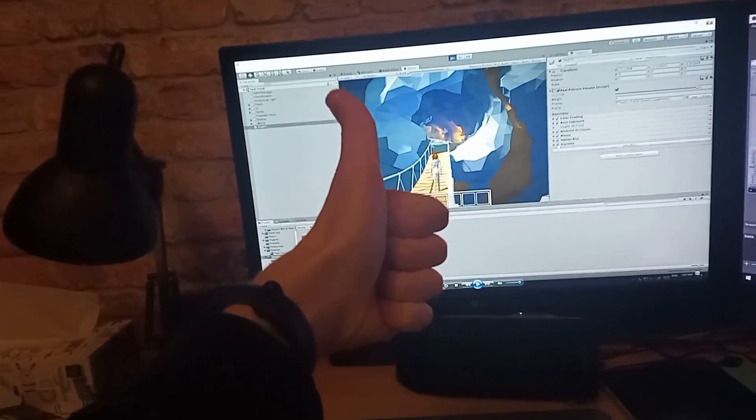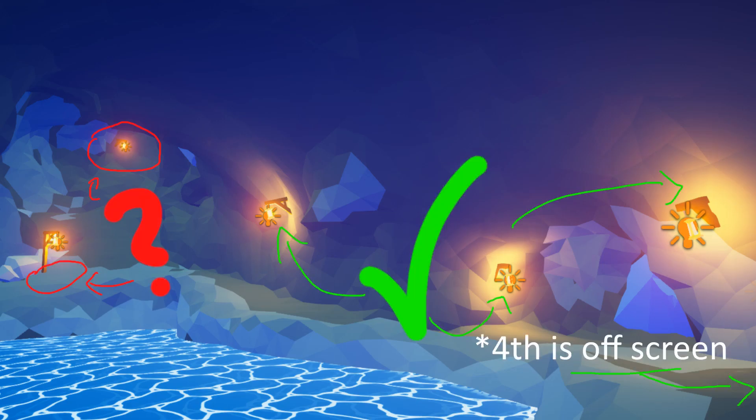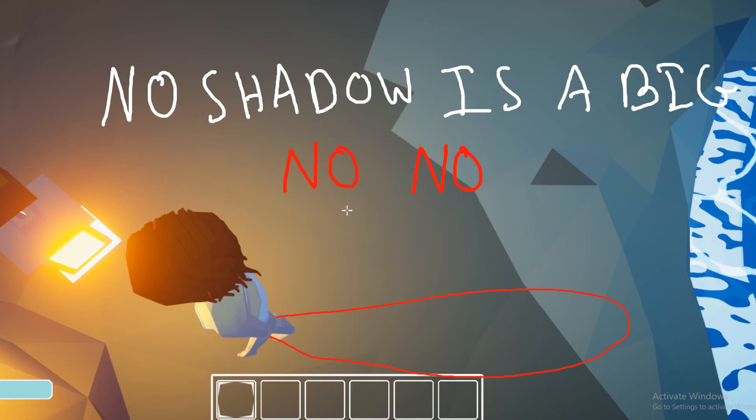That was also really quick and easy. But I just realized something — something with the lights is a bit off. As you can see, only four of the lights are actually working at a time. Moreover, the shadows aren't even working, which makes the game look even worse. I have no idea what's going on, so I started to do some research.